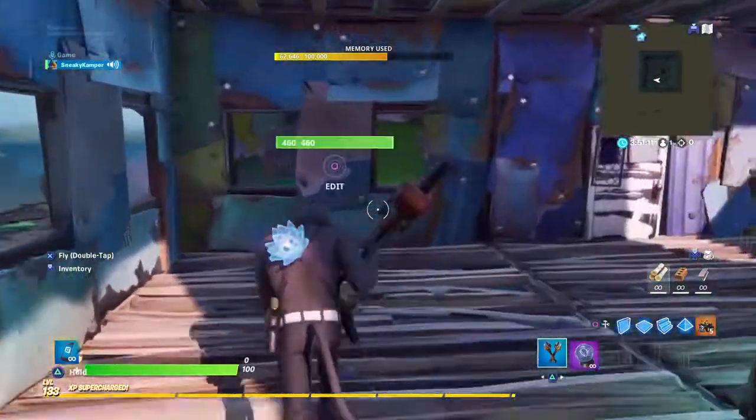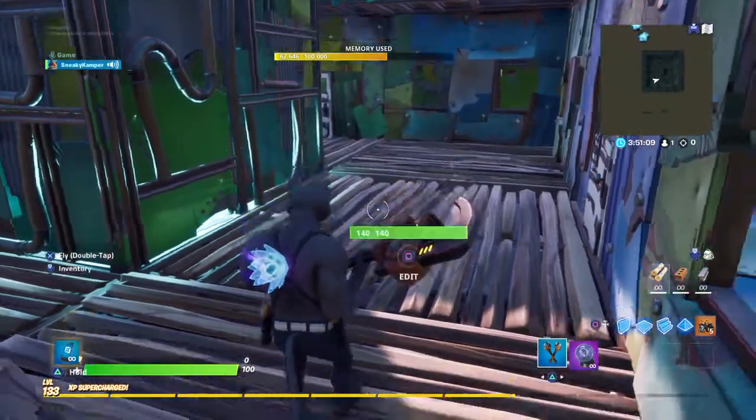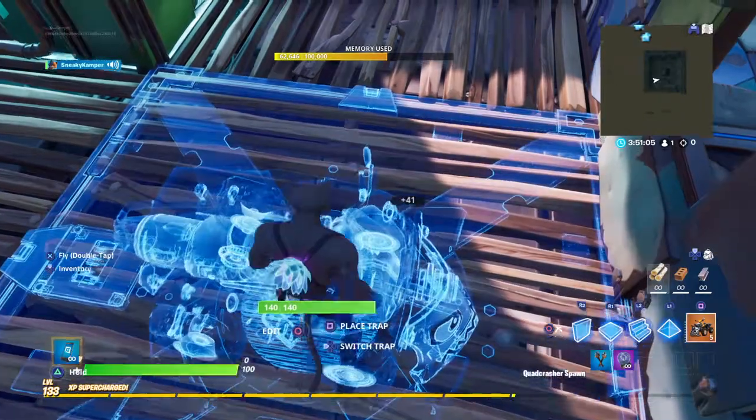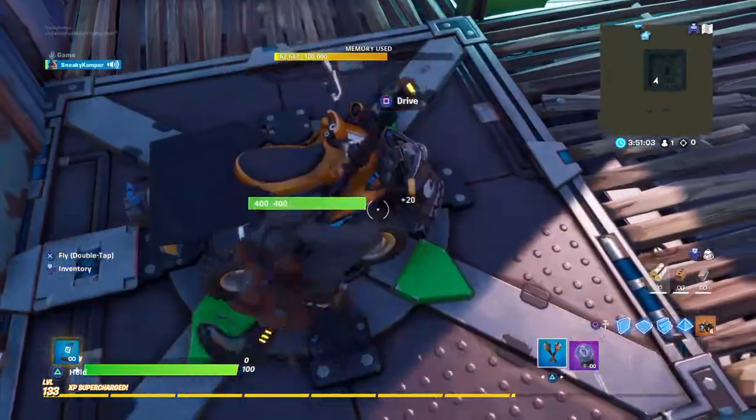Hello, it's Sneaky Camper. I'm going to show you an extremely short video on how to do a really cool creative glitch back to hub. So you're going to need a vehicle, let's say a quad crasher normally.